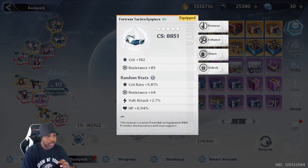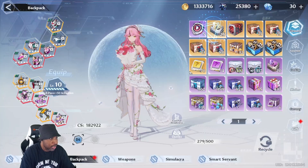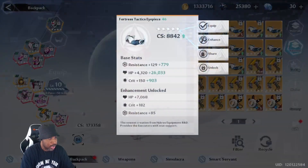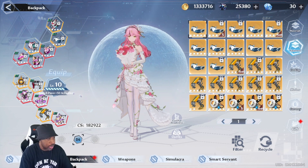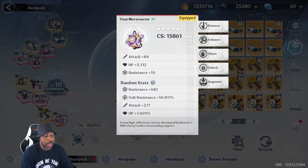A flat number isn't bad, it just isn't great — it doesn't really add into much. Percentages add like at least 6,000, and just having percentages was about 10,000 CS difference. For the titan micro reactor I got four rolls into resistance and one into HP — I wasn't lucky on that last roll, but it mainly goes off the resistance.